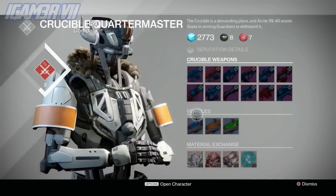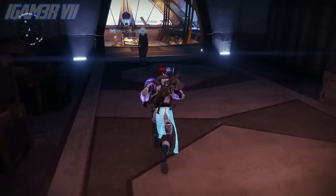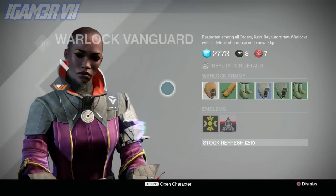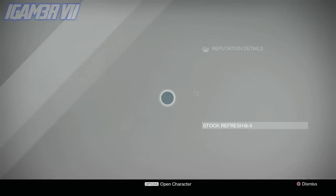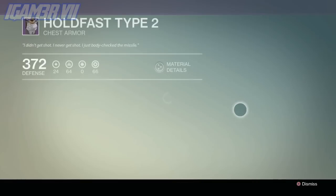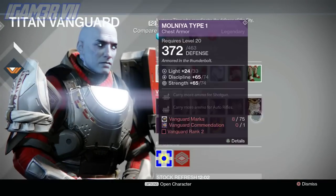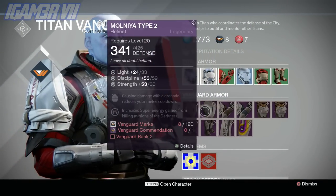Now heading over to the Vanguard to show you guys everything about them. Here is the Vanguard armor for the Titan — quite nice armor actually. This looks like some real nice armor on me. Again, once you reach rank three you start earning a Vanguard commendation, so you'll be able to buy the helmets. For the rest of the pieces you don't really need anything else.